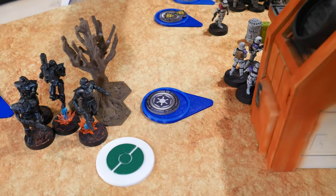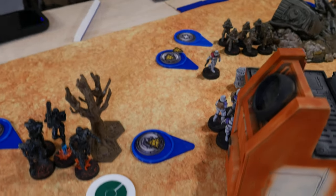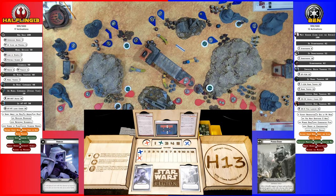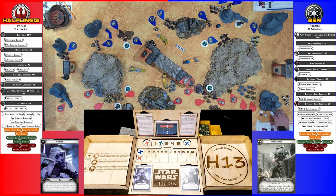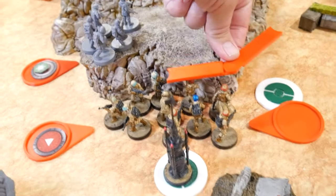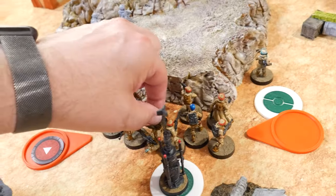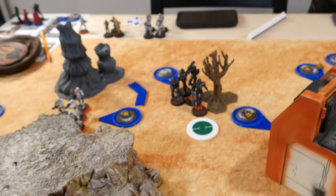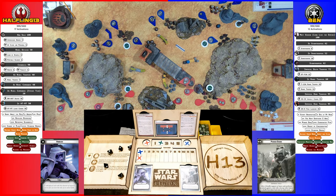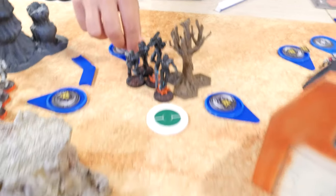Drew the last Core — they attempt to rally, nope. They return fire on the rebels on the hill — nothing. Drew a Core: these troopers take a move past the objective to get a dodge, then shoot at the Dark Troopers — nothing. Drew Dark Troopers again — they return fire on the rebels, taking an aim.